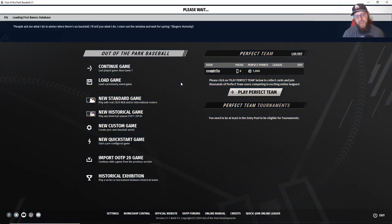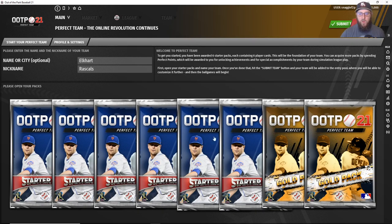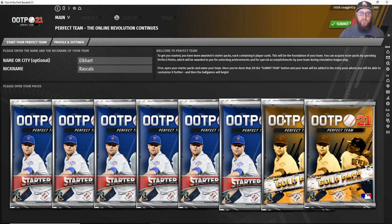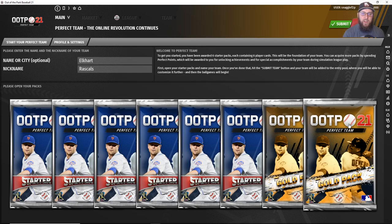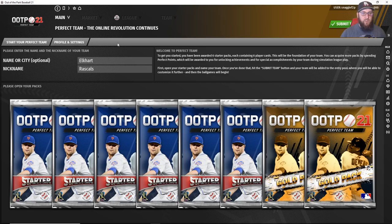Once you log in, you're going to go through the initial stage of setting up your team. Every team comes with six starter packs which will give you all the players and positions you need to get your team started. These are your blue packs that say 'Starter' across the front. You will get one gold card out of these six packs. If you activate your Perfect Team prior to Friday March 27th, you will also get a gold pack for being an early or pre-order customer. If your account was active in Perfect Team 20 and you sign in using the same username, you'll get another gold pack for that as well. These gold packs are the regular gold packs, meaning you will get a gold card but can also get diamond and perfect level cards in them.